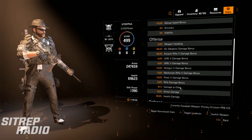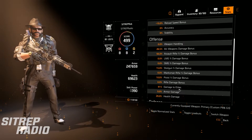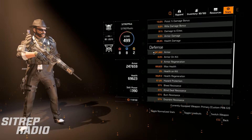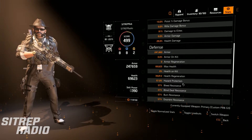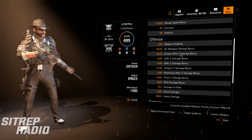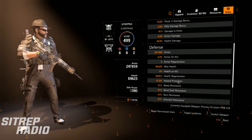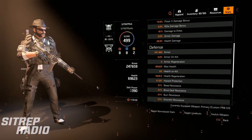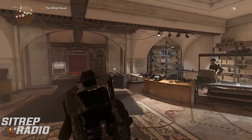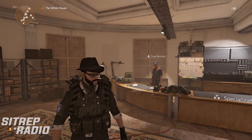I've got 91% damage to elites, which could be an extra 10 higher because my mask is shocking — if I got that to 101, that would be amazing. And 57% hazard protection. So I'm doing a hell of a lot of damage and I'm tanky as hell. I can tank — I don't know what the boss is called, but the guy who sticky bombs you in the raid — I've tanked his sticky bomb more than once. So there it is.